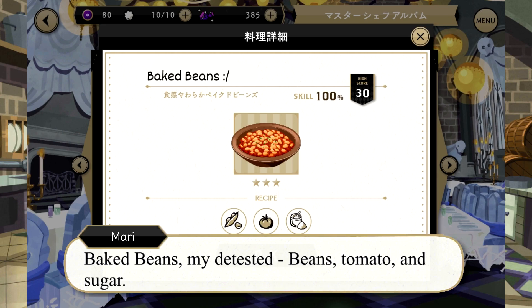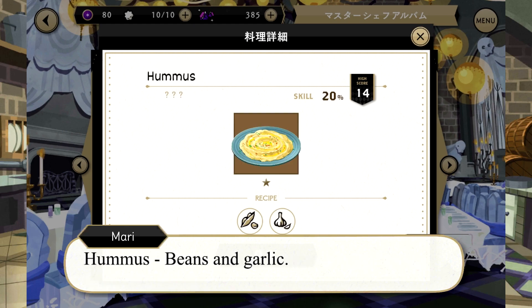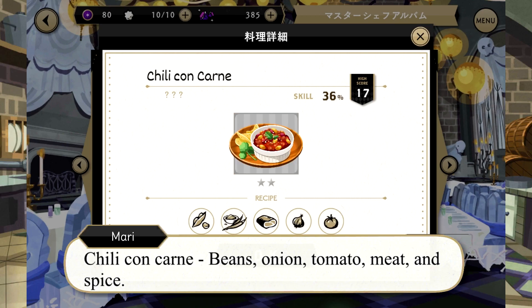Baked beans, my detested: beans, tomato, sugar. Creamy pasta with bean sprouts: beans, bacon, milk, and pasta. Hummus: beans and garlic. Bitter gourd champuru: beans, gourd, meat, and egg. Chili con carne: beans, onion, tomato, meat, and spice.